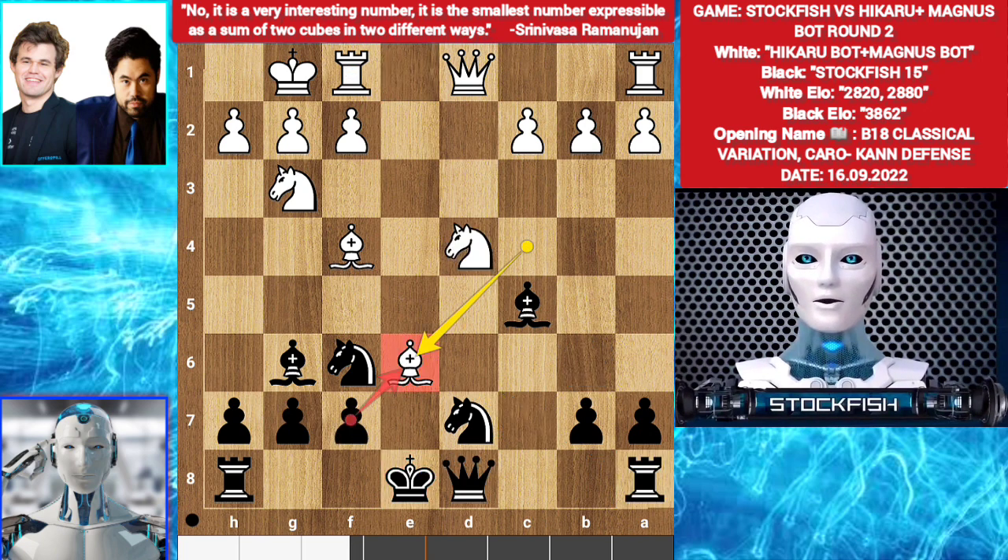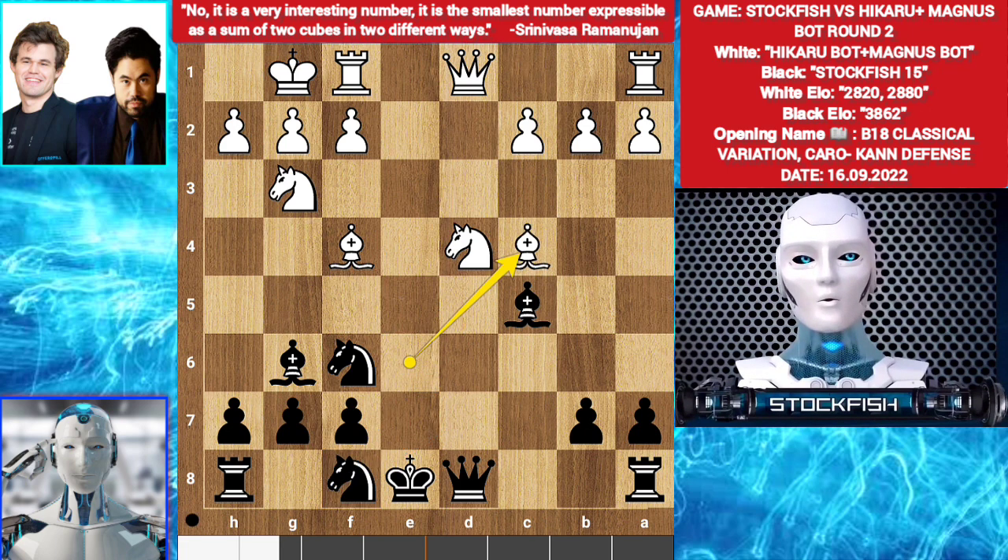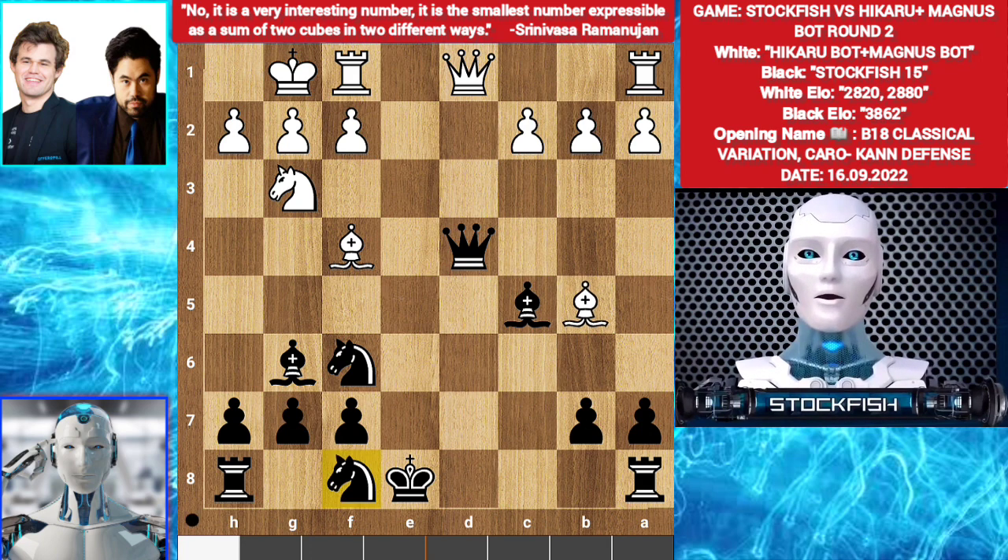Back to the position. I played knight f8, targeting the bishop, so you have to move your bishop. Bishop c4. Queen takes d4. Bishop b5 check. I want you to pause the video and find the brilliant move for me — go!